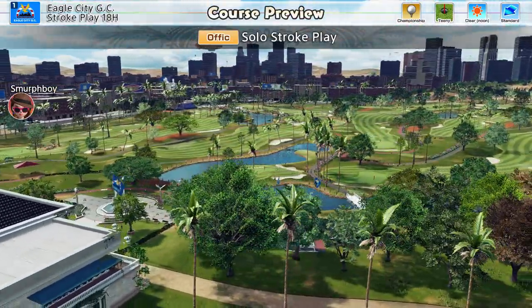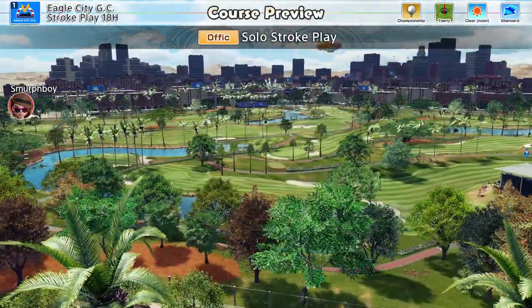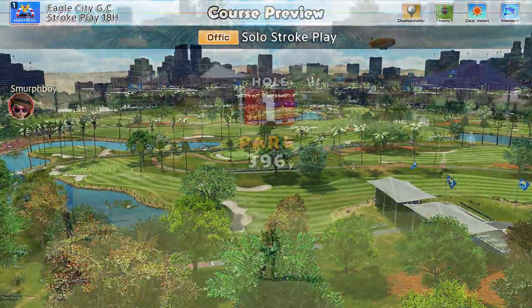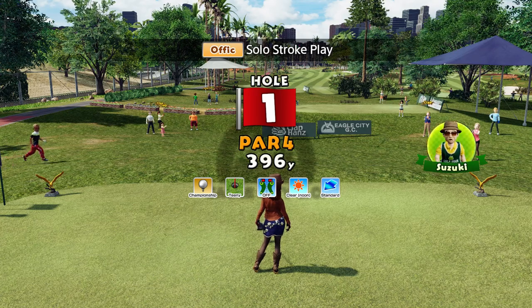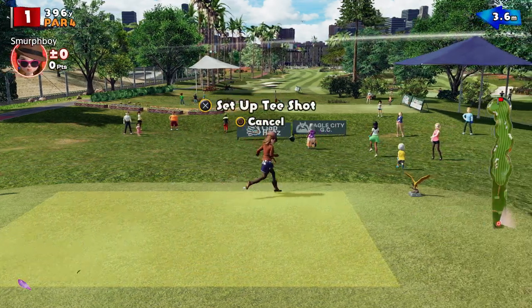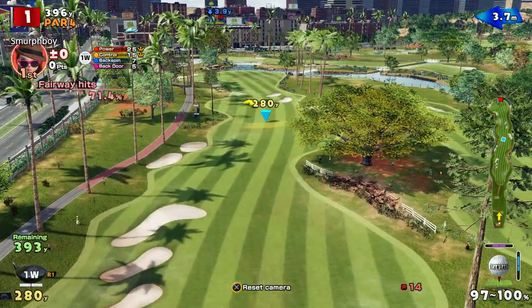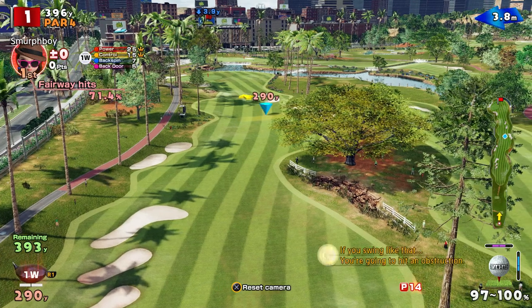Welcome back everybody, this is Everybody's Golf on PlayStation 4. We're carrying on our prep for the EG Cup number 6. We're going to play Eagle City, Championship Tees, Teeny Cups. I have played this before but I suspect the score I set was with the Custom Clubs. We're going to play with Standard Clubs today, just to get our eye in for the tournament, so we'll see how we get on.